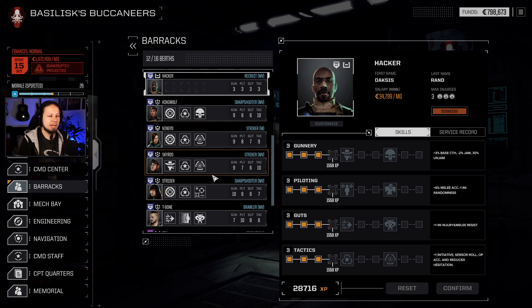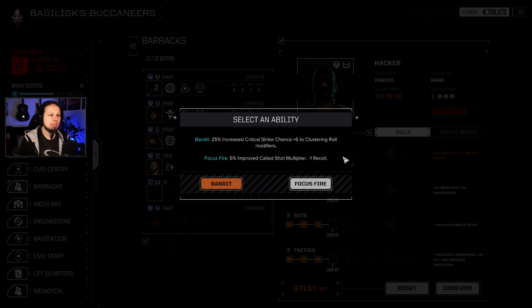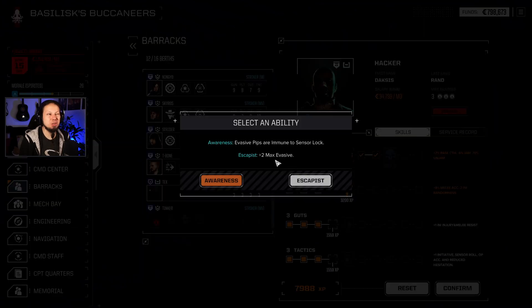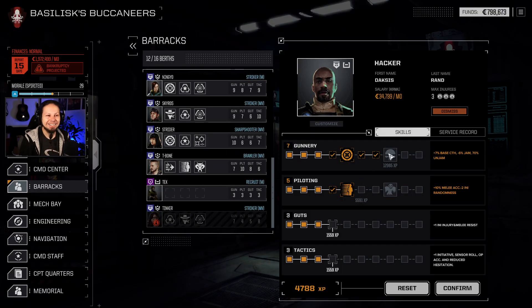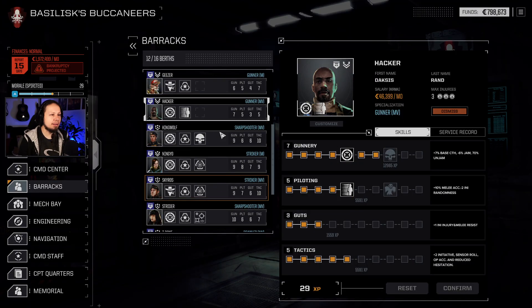I'm going to make this pilot a gunnery build — gunnery, gunnery, and maybe just awareness. Give him increased critical strike chance and plus six to clustering. Focus fire, negative recoil — stack that and you have a good time using RACs. I'm also going to give him gunnery seven and piloting. Let's go really evasive — escapist maybe. And some tactics so he can sensor lock and get a hit out. Hacker is set.